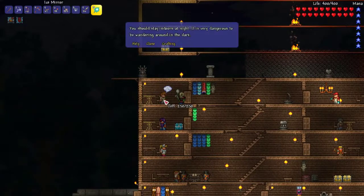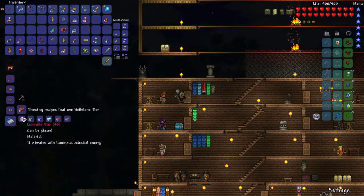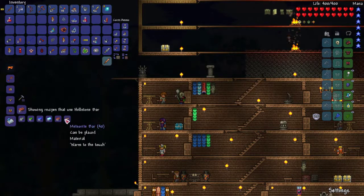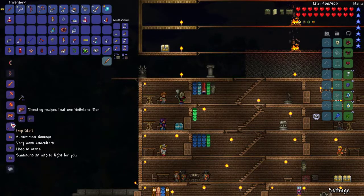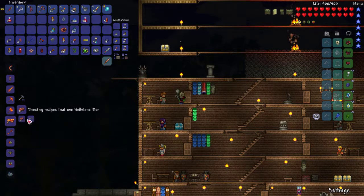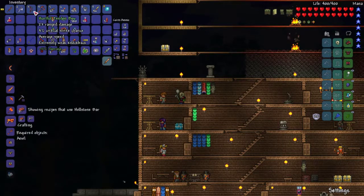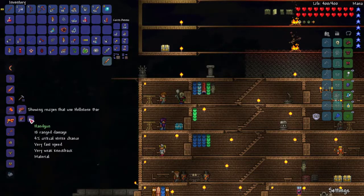Let's go talk to Jeff. Jeff, talk to me. Okay, what all can we make out of this? Yeah, we don't even have access to that crap yet. I know I want those. Phoenix Blaster — Handgun — 26 range damage. I can do that, actually.